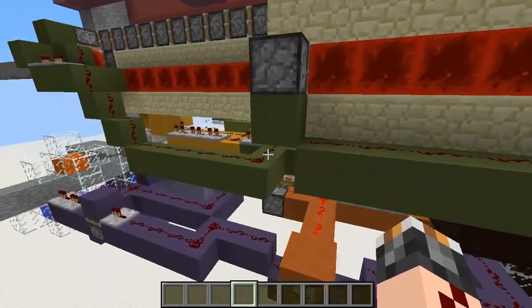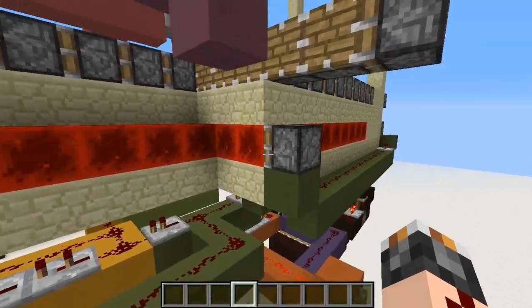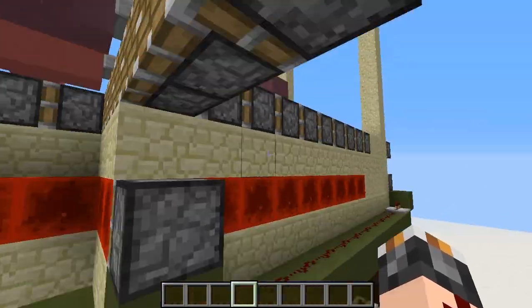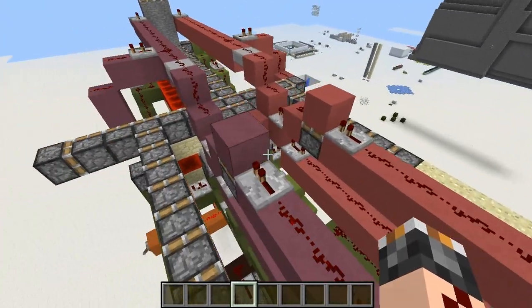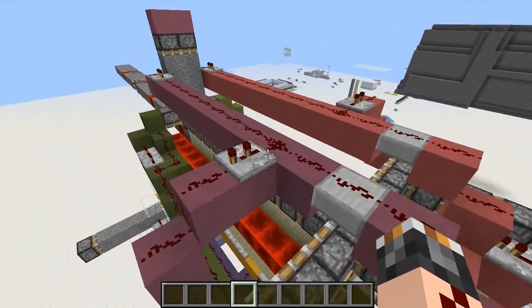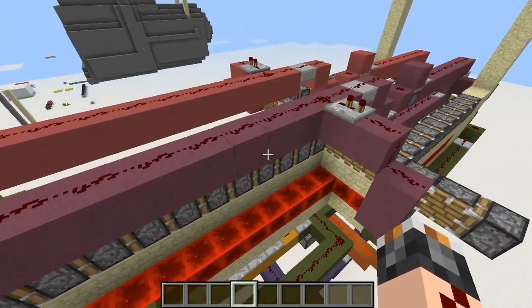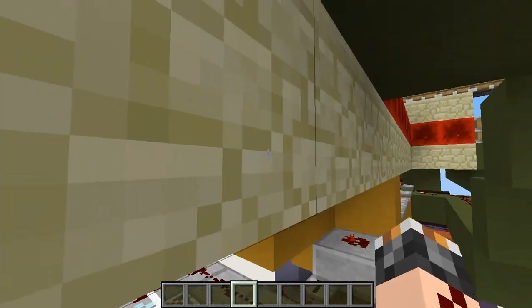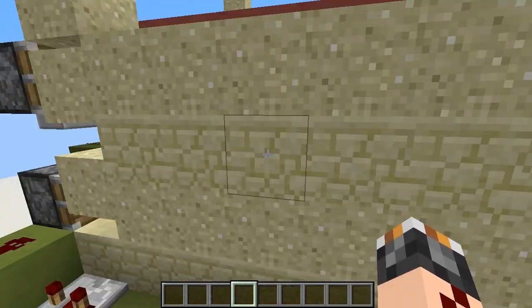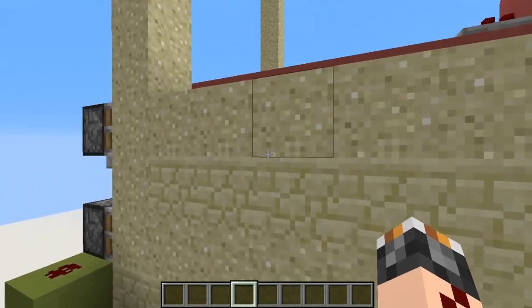This green stuff down here is for the redstone blocks. And this pink, magenta, purple stuff up here is for the pistons, to insert the pistons. And then there's just this yellow part here for pushing stuff forward. And sandstone has no redstone function, it's only to hold the sand up.